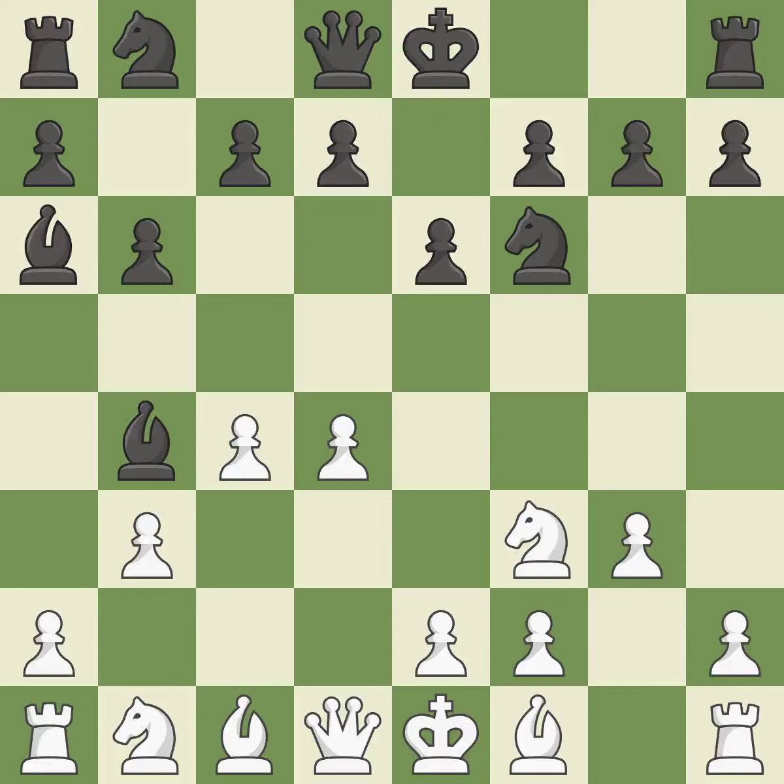BB4 develops the bishop and puts the white king in check. BD2 develops the bishop, blocks the check, and offers an exchange of dark-squared bishops. B7 retreats the dark-squared bishop after achieving the goal of misplacing white's dark-squared bishop on d2, which would much prefer to be b2.